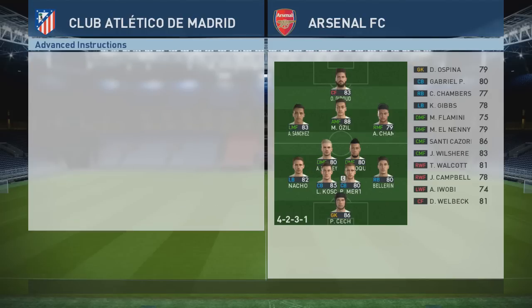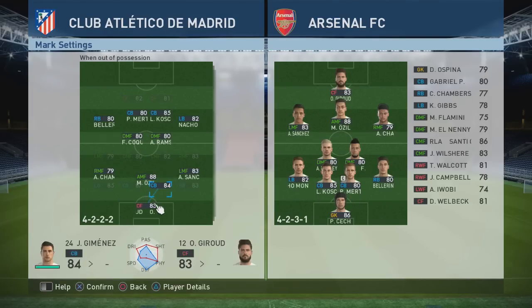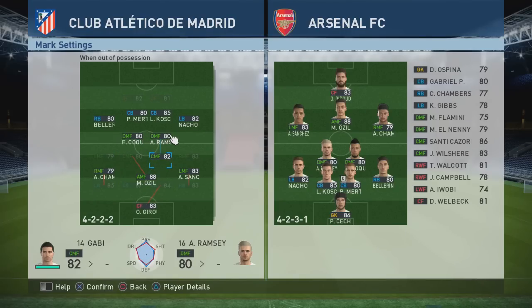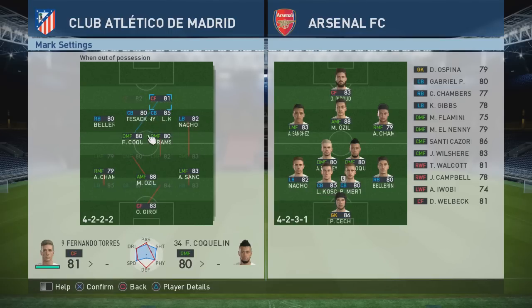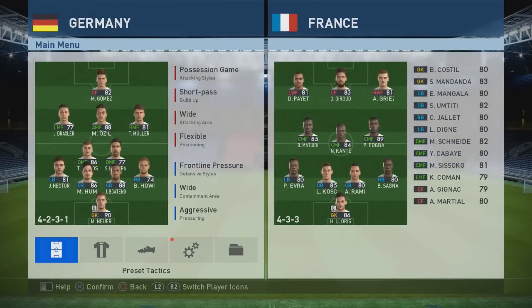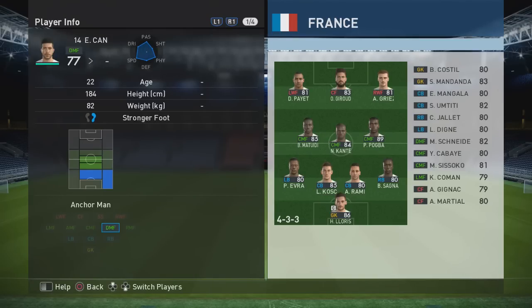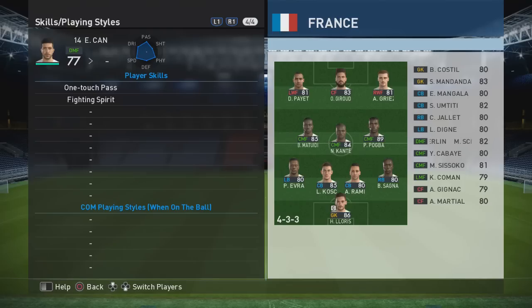We're going for Swarm the Box and Deep Defensive Line in our two defense advanced tactics, and we've got Wing Rotation so Koke and Carrasco are switching. We're also going to man mark Giroud with probably our fastest player to cover more distance. Tiago is on Özil. Against Barcelona, for example, you want to be high-pressing the full backs to stop them bombing forward and keeping it tight in the center circle, which we'll get to.